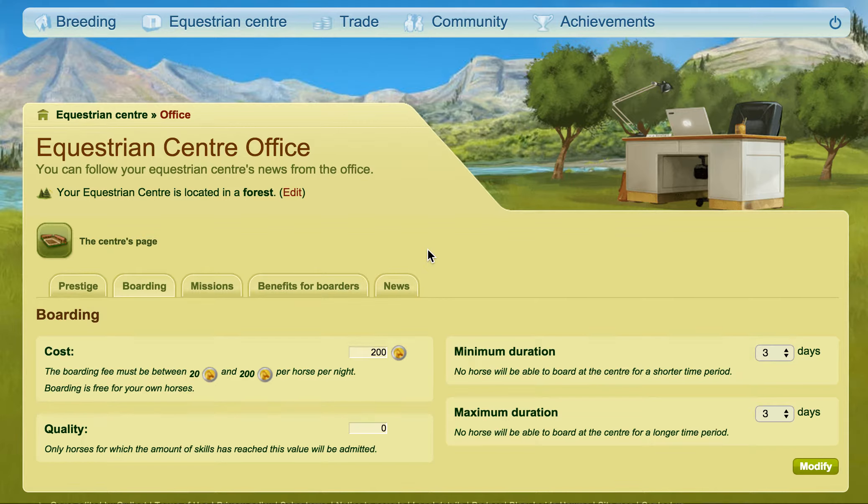Hi everybody, hope you're well. So I'm going to talk about reserved EC boxes. The reason I want to talk about this is because perhaps in the past you only let certain friends use your EC, maybe you just want to use your EC and somebody has got a horse into your EC that you didn't want in because you either need the box or whatever. So I'm going to talk about ways to help prevent that.